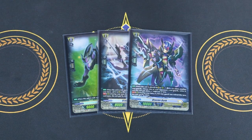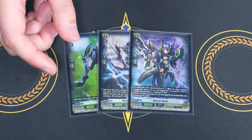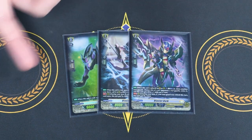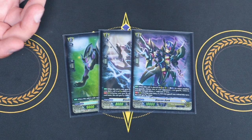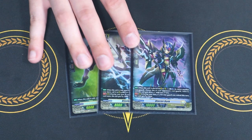Grade 2 is Blaster Dark. Place on Vanguard rear, kind of last one. Retire another rear guard — you choose one of your opponent's rear guards and retire it, and then this unit gets an extra drive check. You use Javelin to make a unit, Blaster Dark kills that unit, you get an extra drive, and you kill a rear guard if your opponent has one. The rear guard skill is during your turn: if your rear guard was retired this turn, it gets 5k, so it's a 15k beater.